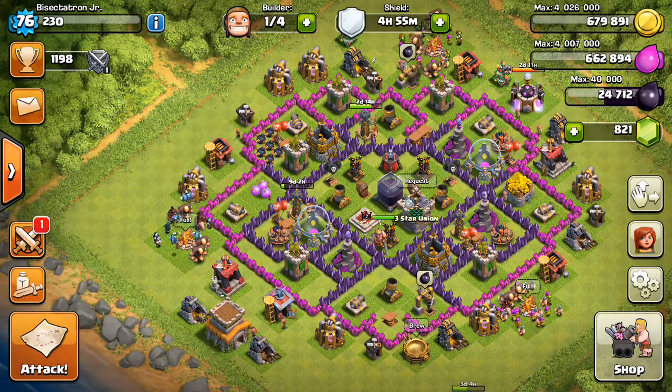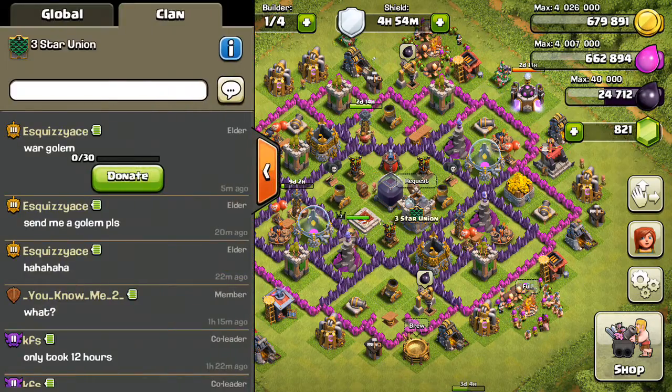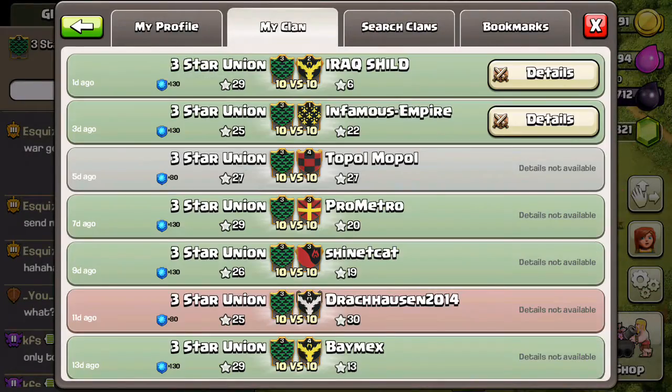Hey guys, what's up? Bisectatron here from Clash of Clans Manual, here with another war recap video back in 3 Star Union. You guys who are in the clan know that we had a few hiccups against Drakenhausen, Toppenwapel — a loss and a tie — but we're still sitting at 22-3-3, so pretty good so far, and looks like we're getting back on track to get another winning streak going.